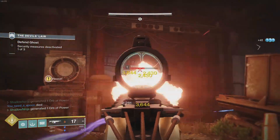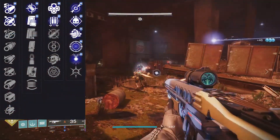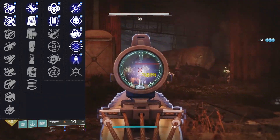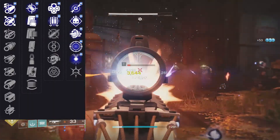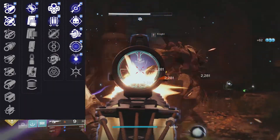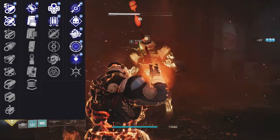Let's go over the rolls for general PvE. On the right column we have Dragonfly, Demolitionist, Multi-Kill Clip, Frenzy, and Harmony. In the second-to-right column we have Outlaw, Four-Times-a-Charm, and Accurized Rounds. Next to that is Tactical Mag, and for barrels we have Arrowhead Break and Fluted Barrel.